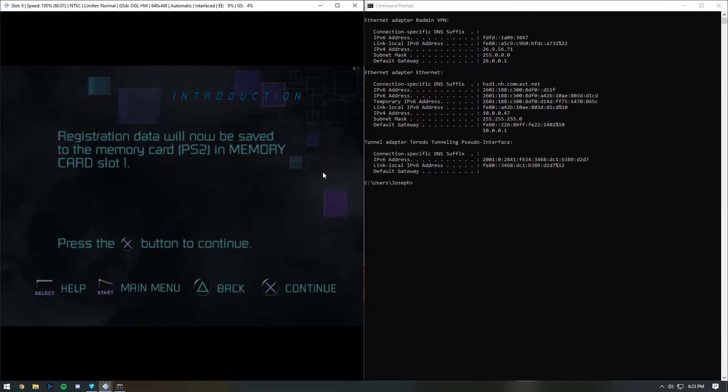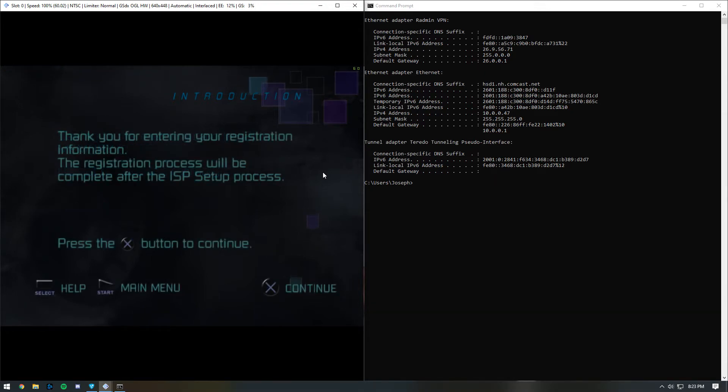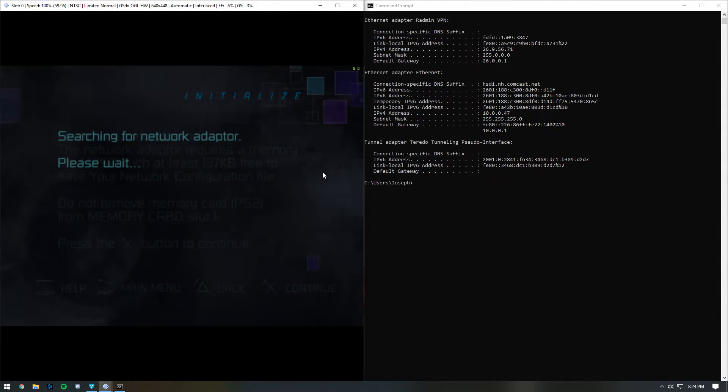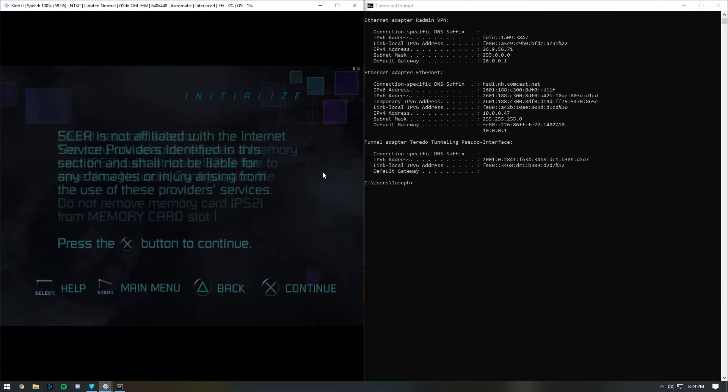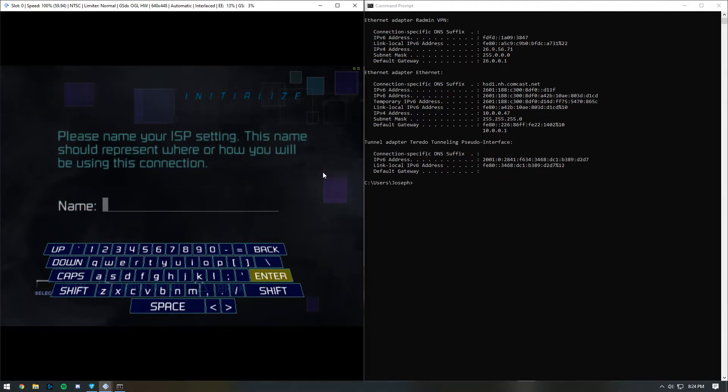Once you are finished with that, press Enter. After this, you can press X until you reach the setup process. Once you get here, type in the name you want for your network adapter. In my case, it will be gzste.